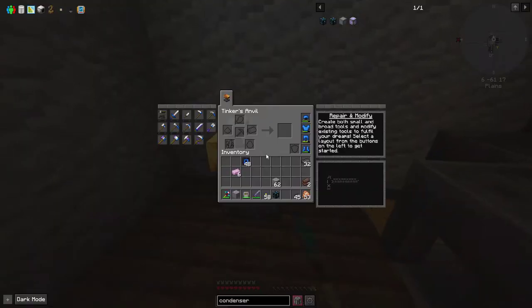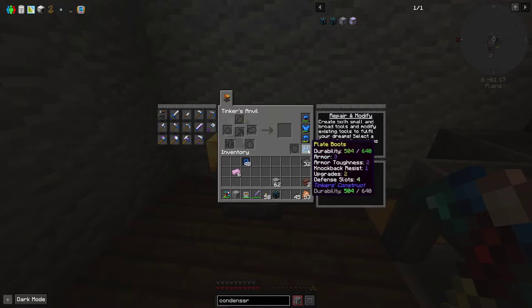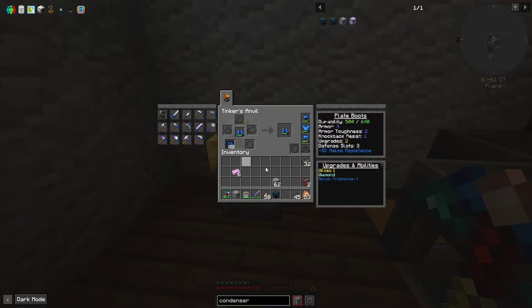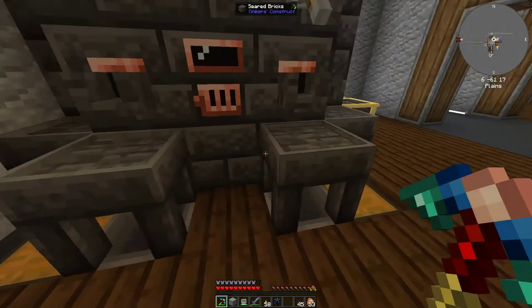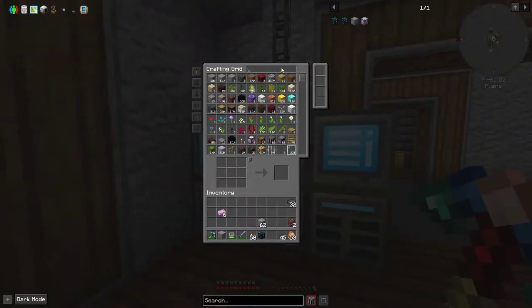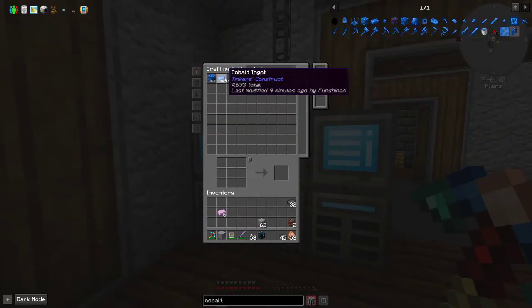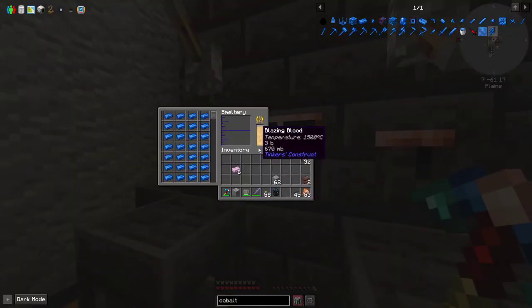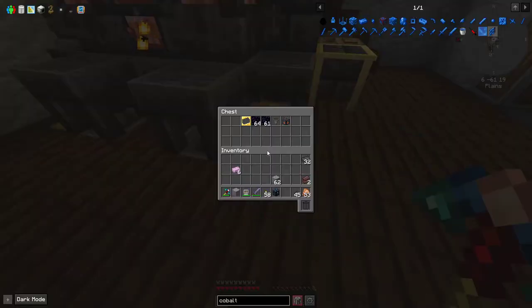On my boots I want melee resistance, exposure resistance. This will only be two levels. If I get 32 more cobalt, let's get this melting up. I'm using my blazing blood apparently.